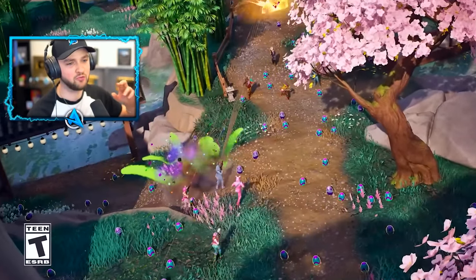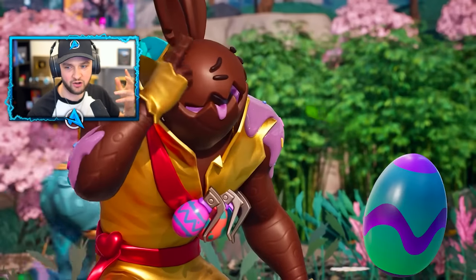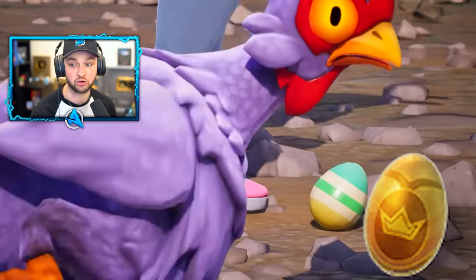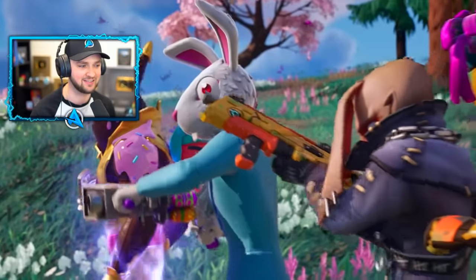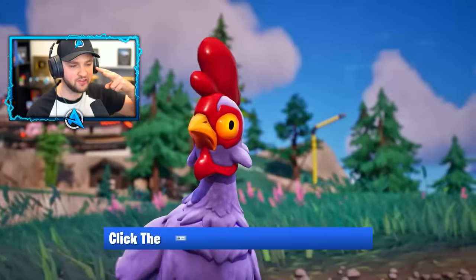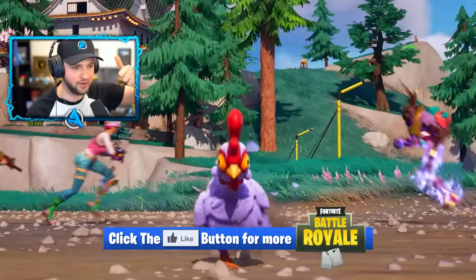Even more Easter stuff is rolling out with new eggs around the island. There's a Heal Egg which will grant you heals, a Hop Egg that will give you a low gravity effect, and the Golden Egg — we've got to try and find that — which will give you full health and shield instantly. I need to find myself a Golden Egg on this map, so keep your eyes peeled for it.